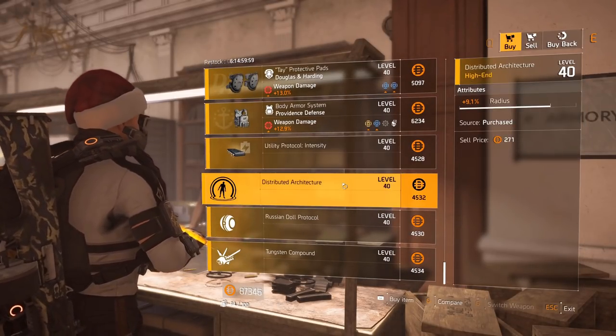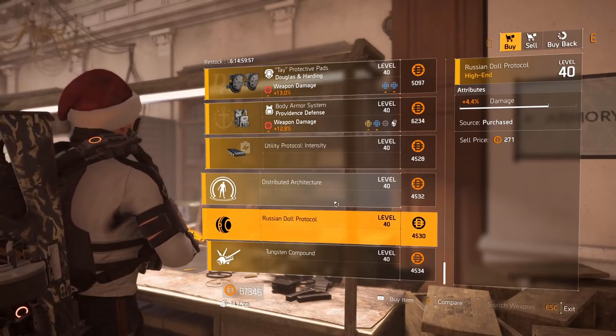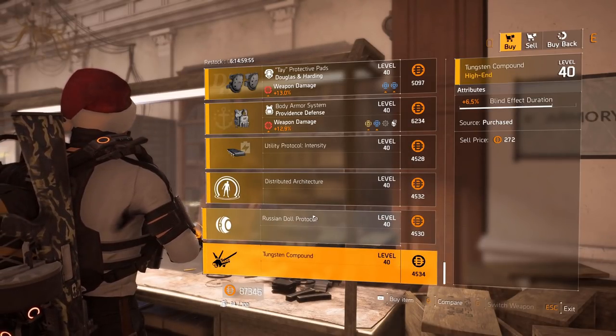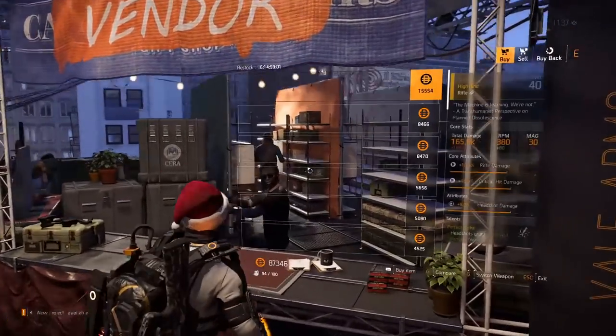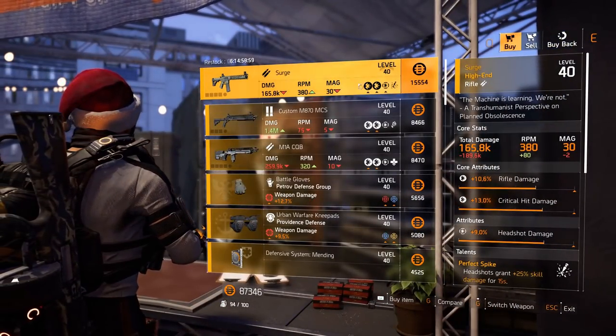Backpack Mokami Industries with Tech Support, status effect and health. DNH knee pads: armor regen and health. Providence chest with Entrench and beautiful rainbow rolls. Utility mod: 10.5% skill haste. For the pulse: 9.1% radius. For the seeker mine: 4.4% damage. For the firefly: 6.5% blind effect duration.